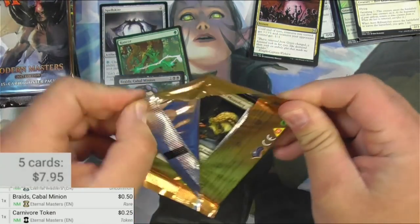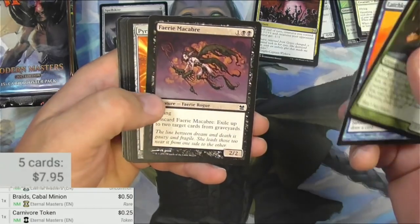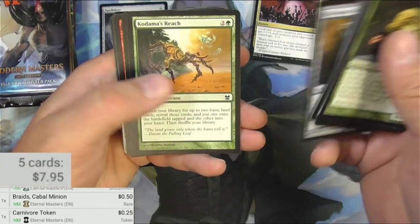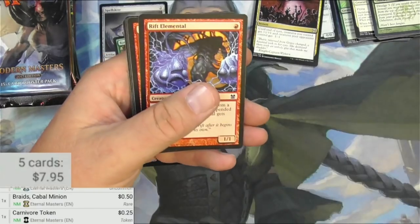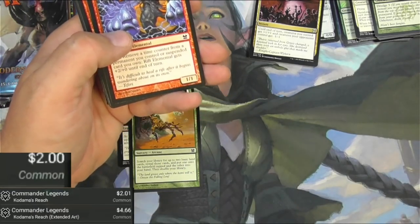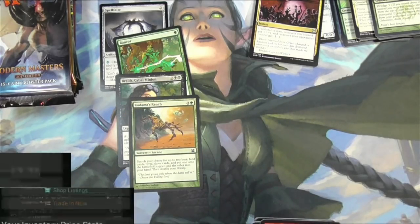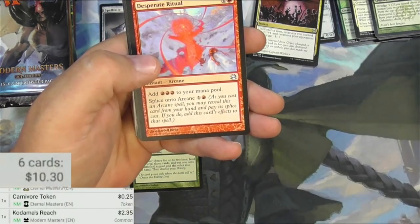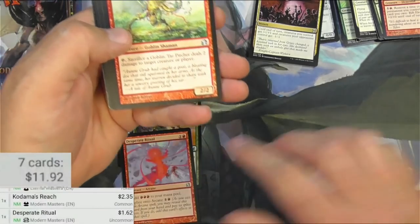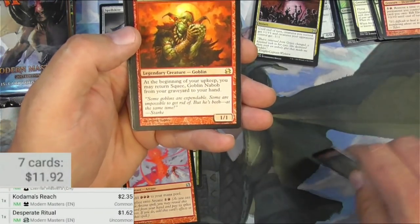Modern Masters, the original from 2013. We got a Moss Dog, a Fairy, another Fairy, a Fungus, a Mungus, a Vilken. Kodama's Reach is a good common — a couple bucks for the Commander version, pretty much a Commander staple. So Modern Masters 2013, a couple bucks there. Rift Elemental, Desperate Ritual — I'll scan and double check that one, it's okay, about a buck. Tar Pitcher, Hypocrisite — another downshift.